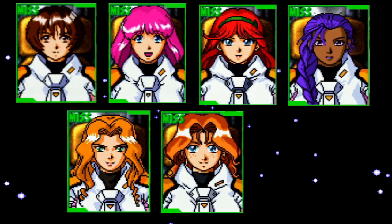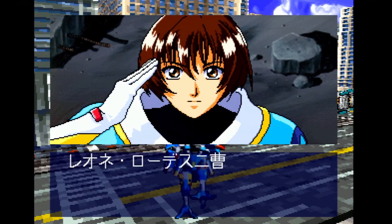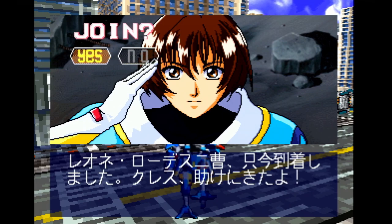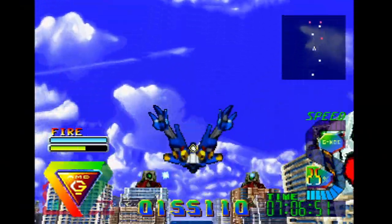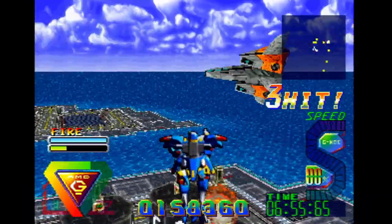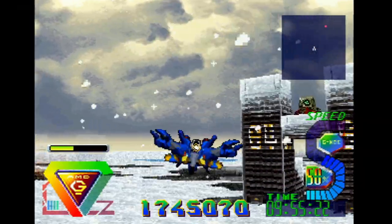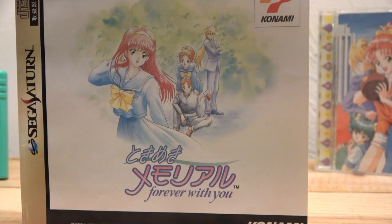There are seven ladies in total, one to be found in every level of the game, and they've each got wildly different personalities. Rhodes is the default miss, hanging out right in front of us when we start the game. She doesn't have a lot that makes her stand out, but since she's the first miss I met, I kind of have a soft spot for her. Naira could kill me with her bare hands. But my favorite miss has got to be Koron Steiner. I love when characters in Japanese games speak in English, and that is exactly what she does. Hearing her say 'Everything is alright' before a mission puts my heart at ease.